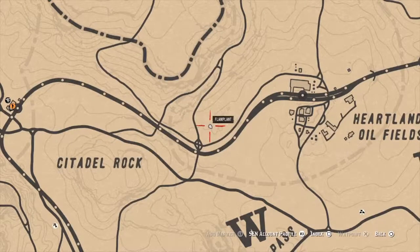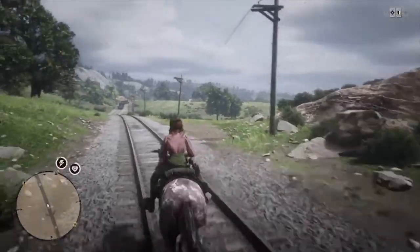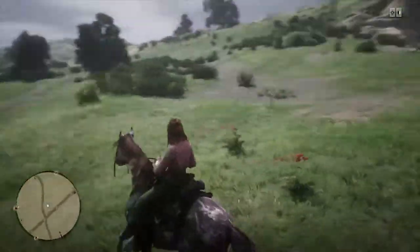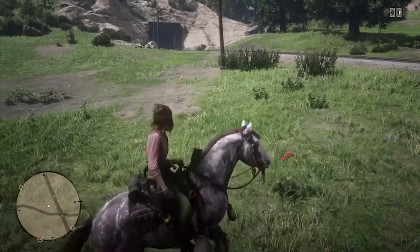If you continue following the railroad tracks east, you will eventually go through a short train tunnel. Our third location is going to be after this tunnel. Continue on the tracks and just before the first road intersects the tracks, you will see a patch of Yarrow to your right. It's very convenient.